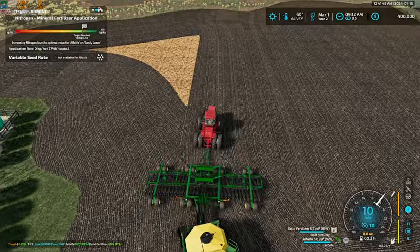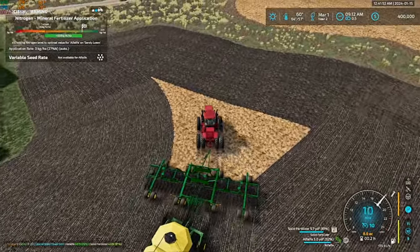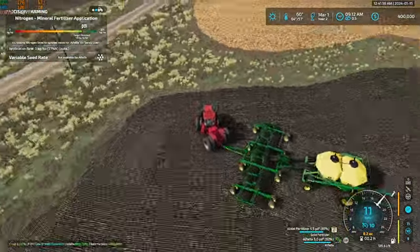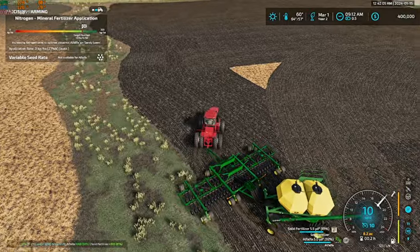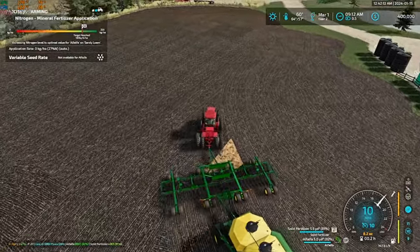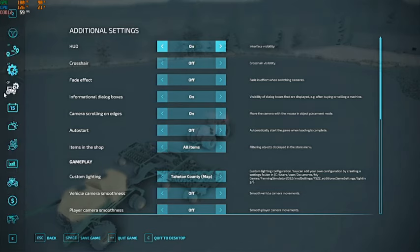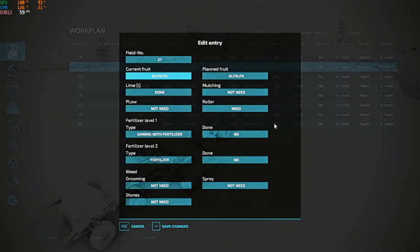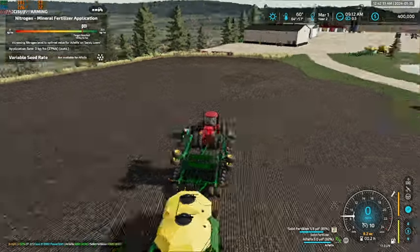Just a couple more passes here and we'll have this alfalfa field done, and we can get whooped on over to our oat field — our first one, anyway. Alright, that's that done. So we can change this to current being alfalfa, and seeding with fertilizer is done. Perfect.